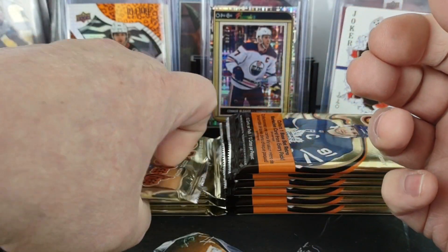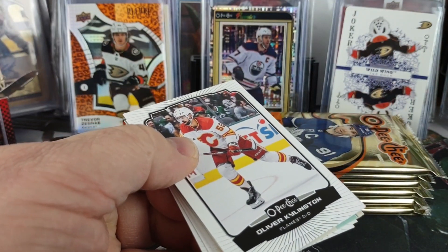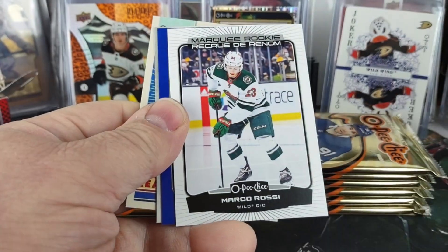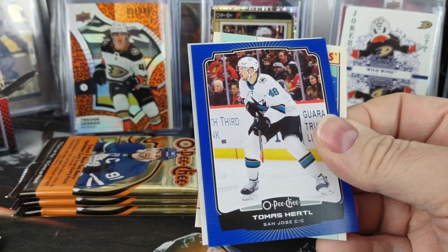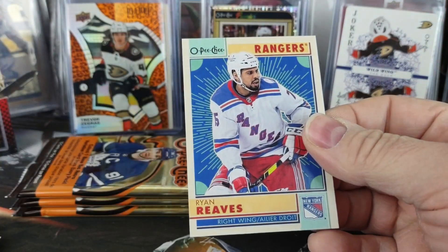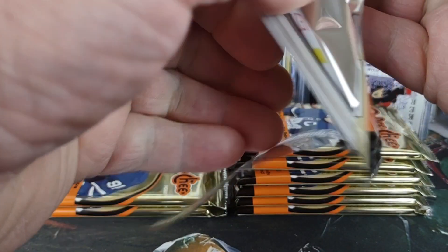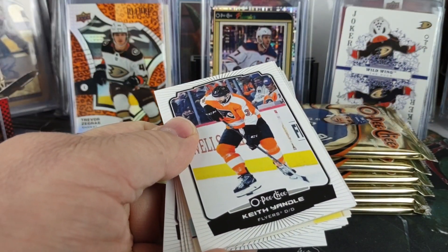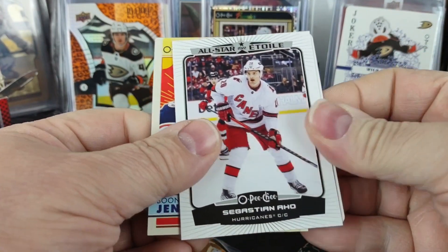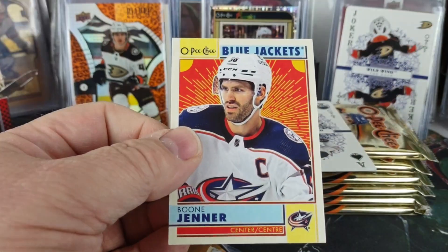That would be the second numbered card in this box. The last box had five numbered cards, which was way above average for sure. A Marquee Rookie of Marco Rossi — I think that's a duplicate. A Thomas Hertel Blue. Bobby Brink, and a Ryan Reeves for the Rangers Retro. An Aho. Look at a playing card — an Ace of Spades, Connor McDavid! That's two Aces in two boxes. And a Boone Jenner Retro.